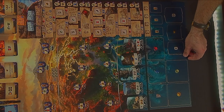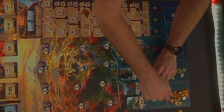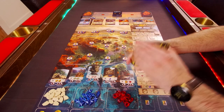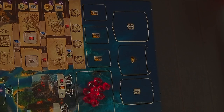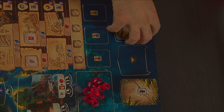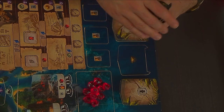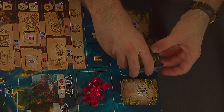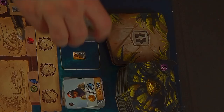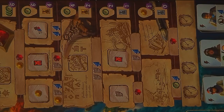Place the supply board on the table and place all the resource tokens in piles in their areas. Shuffle the site tiles with the level one symbol and place them in a face-down pile. Then do the same with the level two site tiles. Shuffle the guardians and place them in a face-down pile in between the two.